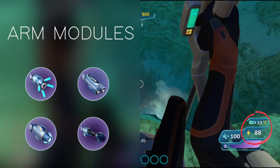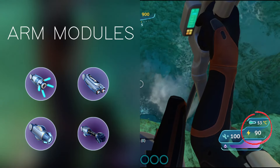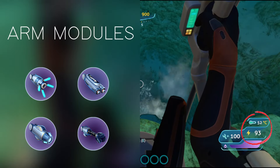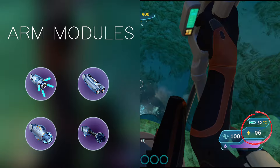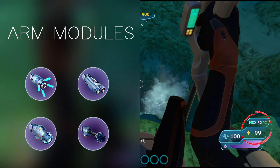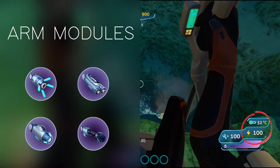Finally, there are the different arm modules. The icons for those have a purple background instead of the usual blue. As you've probably guessed, they are used to replace the Prawn Suit's standard claw arms. Also, they're not unlocked by default like the other modules — you have to find the blueprints of each arm before you can make them.